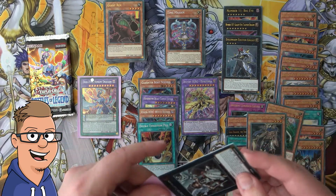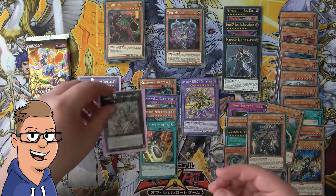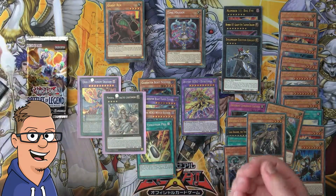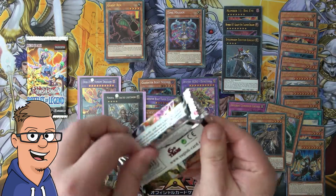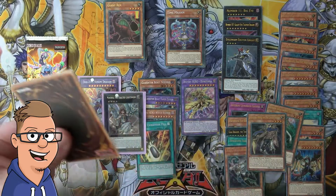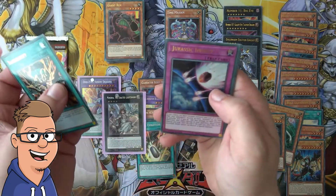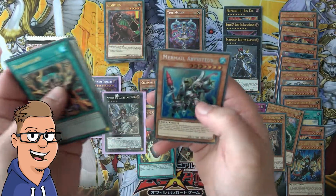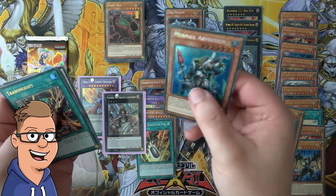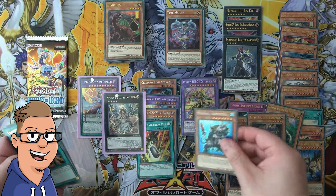This has to be a dream — it's just too freaking crazy. We still have two packs left! Two Minervas in one box — holy trains. Jurassic Impact, Space-Time Transcendence, Super Heavy Samurai Steam Train King, and another Mermail Abyssleed — Abyssleed, yeah I think that's how you pronounce that.